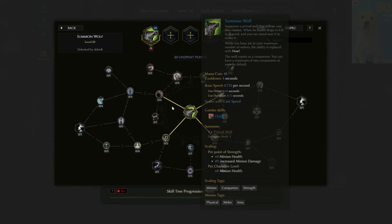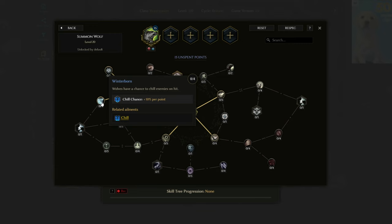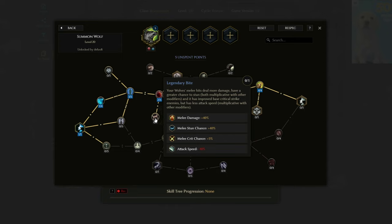The first skill we look at is Summon Wolf. We want to get to the left-hand side of this tree. Place 2 points into Savage Hunters for an additional 30% more damage. Then 3 points into Tundra Stalkers to reach Pack Hunters — this gives us an additional companion allowing you to get up to 6 wolves maximum. From there, 4 points into On the Hunt to reach Howl of the Might, which is amazing: 40% more damage and dodge rating, tripled to 120% when your wolves Howl.